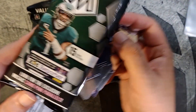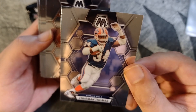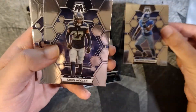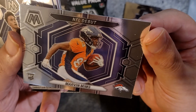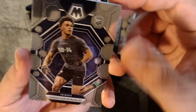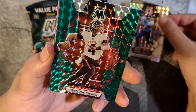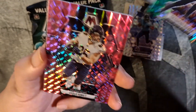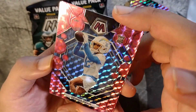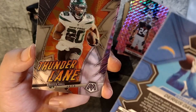Alright, fat pack number one. That's a cool one — Thurman Thomas, that 90s Bills team. Miles Garrett, Jalen Ramsey, Michael Strahan, Tarik Woolen, Marvin Mims NFL debut rookie card, Christian Gonzalez rookie card, Rashee Rice rookie card, Traylon Burks, Desmond Ritter — he actually looked pretty good this week — Cole Kmet, AJ Terrell, Darius Davis rookie card, looks like a receiver.